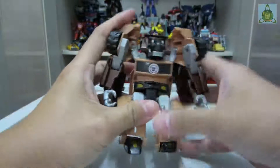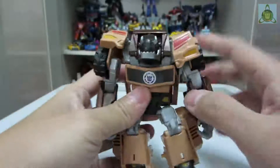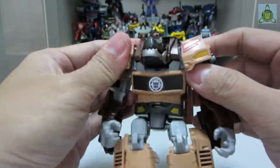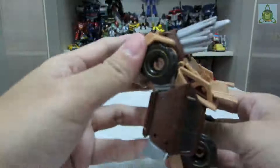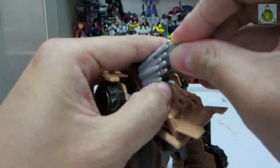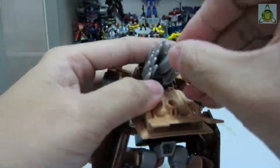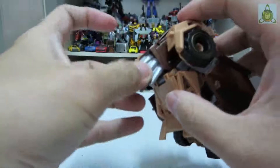Here's the transformed Quillfire — here's the back of him, the front, sides, and back again. Here are the quills that he uses against Autobots as weapons. You can actually take a quill off or put it back. This part is soft plastic and this part is hard plastic.